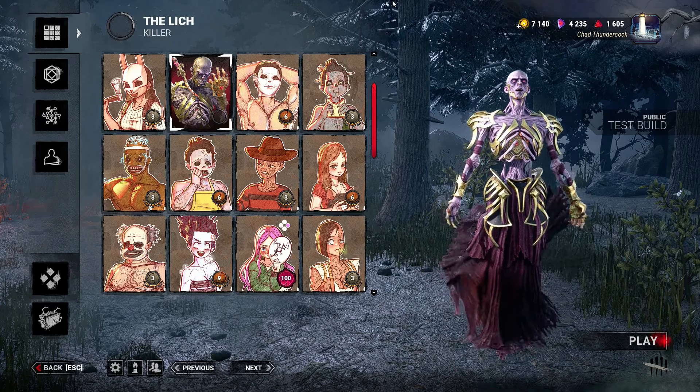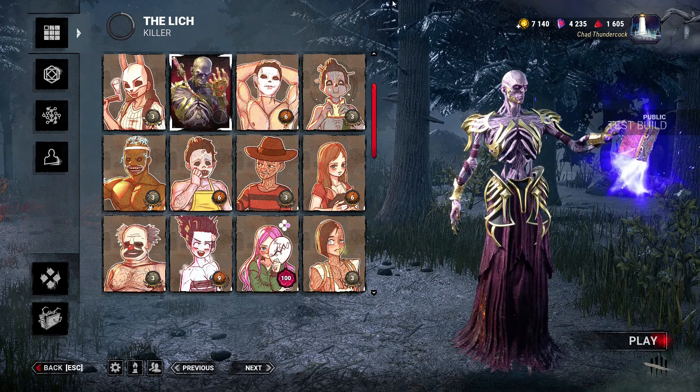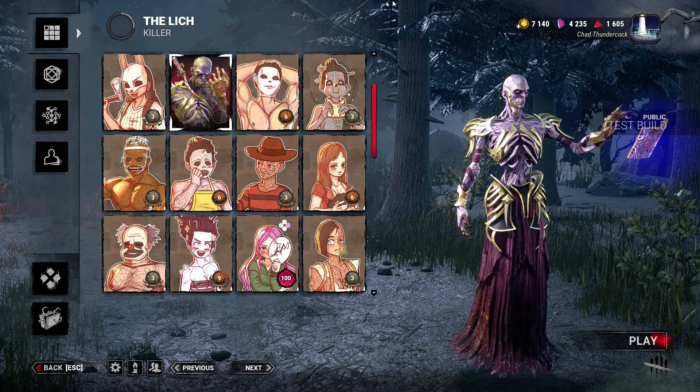Hi, it's Roque, and today we're gonna take a look into the new killer's power, the Leaf, aka Vagna.